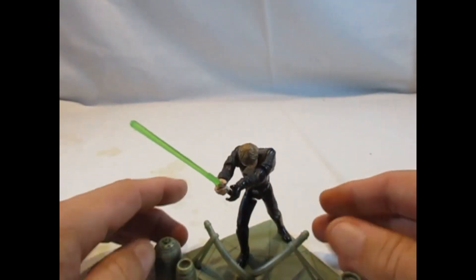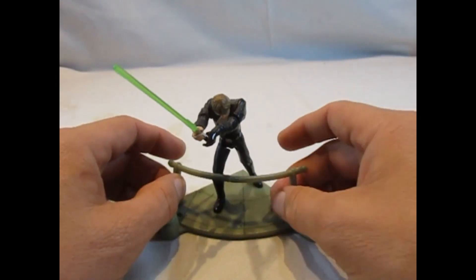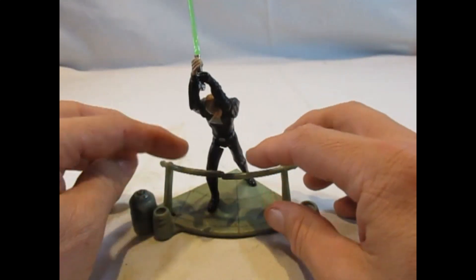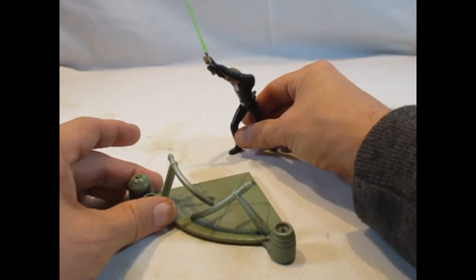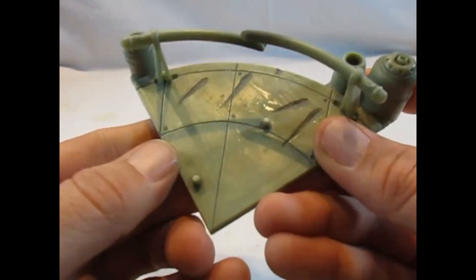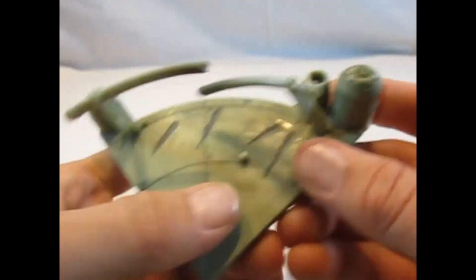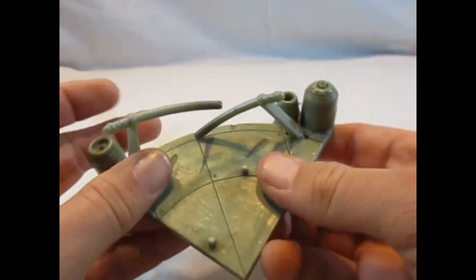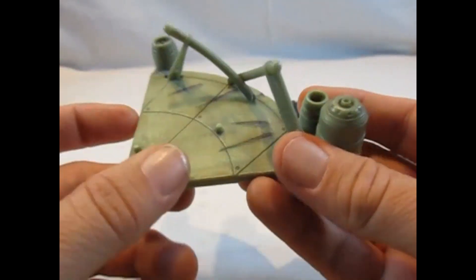Das Spielfeature ist eben so, dass er hier so ausholt zum Schlag, um da so die Hand abzuhacken und dabei eben auch das Gitter durchschlägt. Wir machen uns kurz die Base an. Toll modelliert eigentlich hier mit den Backholes. Diese Nüppel — Nüppel, Nubben?